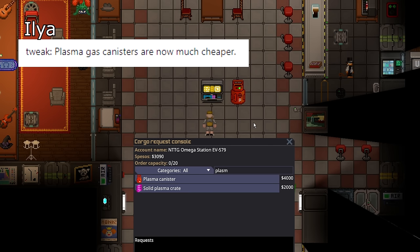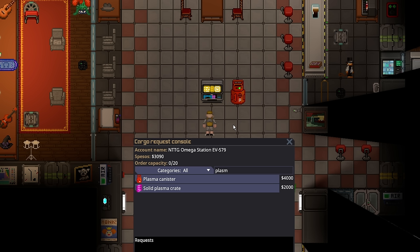Plasma canisters are now much cheaper to purchase at cargo — only four thousand dollars now. Plasma is useful for both science and atmos: it can make freezon with plasma, and science needs plasma for artifacts. It's nicer that it's a bit cheaper because these departments need it, and science doesn't even start with plasma in most stations.